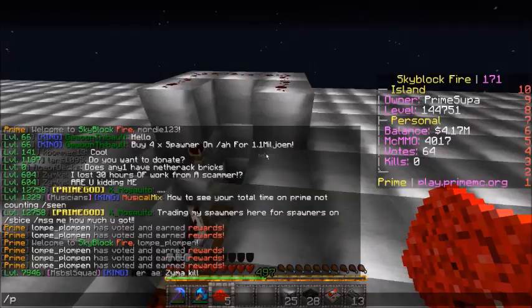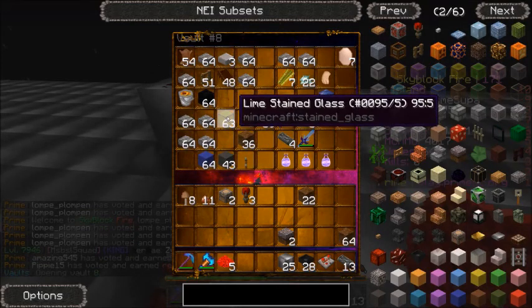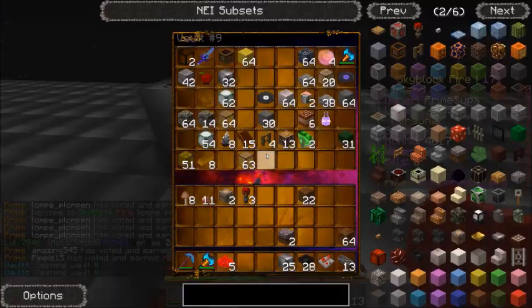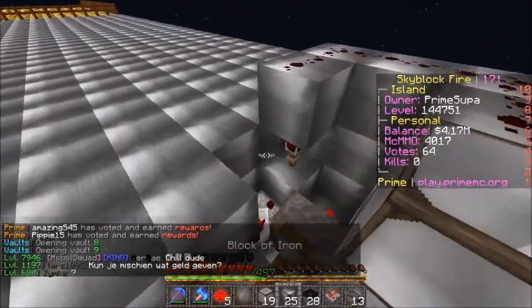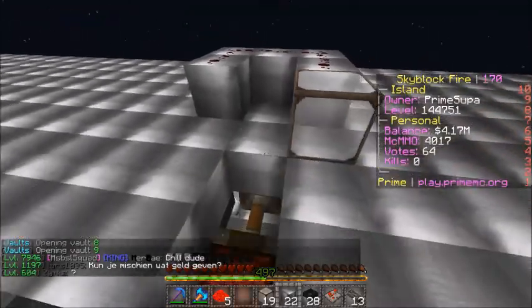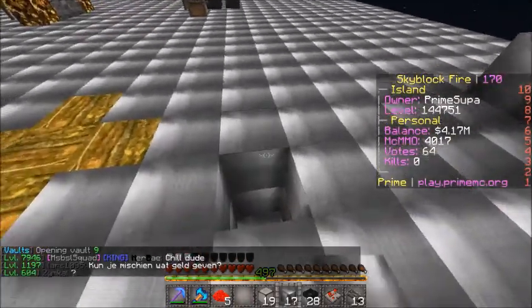Then what we need to do is grab any kind of aesthetic block — I'm just going to grab some white stained glass. Now we can just cover this up. We don't need it anymore. The timer is perfectly fine.